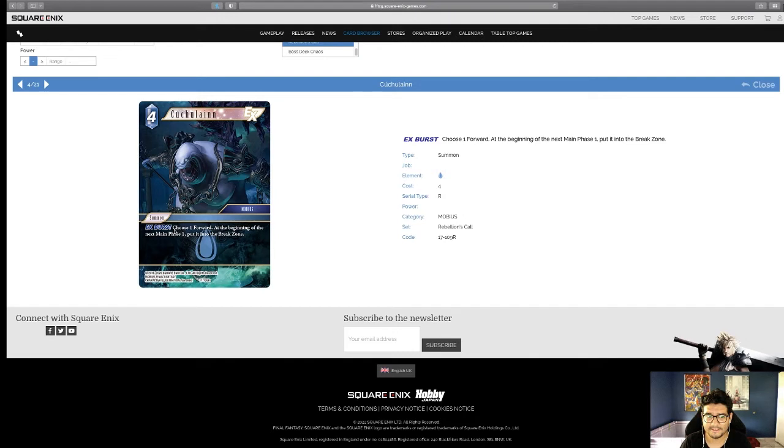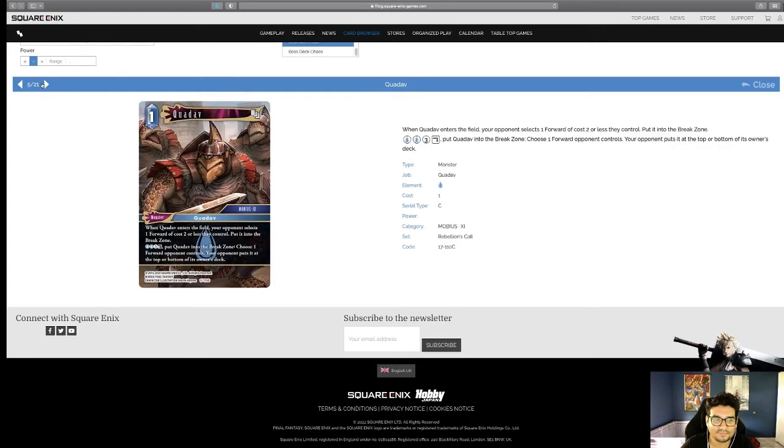I'm pretty sure Cúchulainn is going to see a lot of play. It makes me think of the Cúchulainn from Final Fantasy Tactics — can we please get that card? Moving on to Quad of — when Quad of is on the field, your opponent selects a forward of cost two or less that they control and puts it into the break zone. I love how Water is getting more of that: just putting things into the break zone even if your opponent selects it. This goes through all those hoops that power-crept cards put up, and two-drop removal is going to remain very useful with the continuous printing of strong two-drop cards.